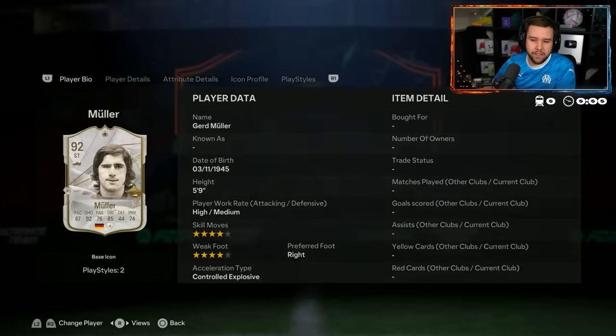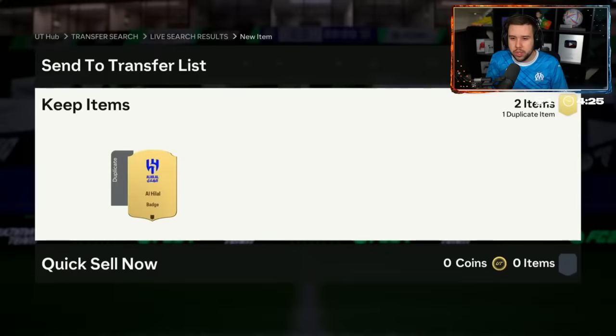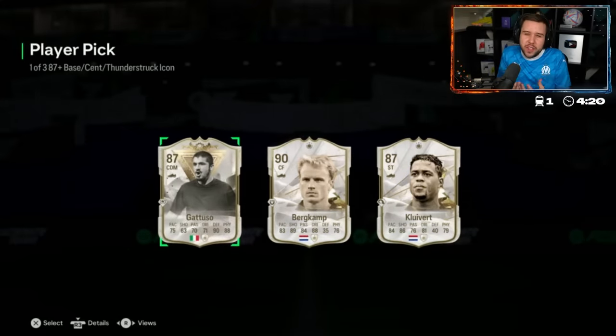Figo — if you need a winger. If you need a striker, Müller's there. Show us a Thunderstruck card — a good one. Don't show us Gattuso. I'm asking for a good Thunderstruck and you show us Gattuso? All of this is fodder — Bergkamp, Klaiver — fodder across the entire player pick unfortunately.